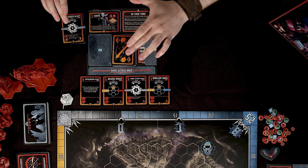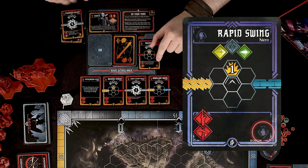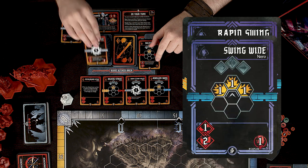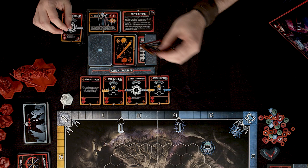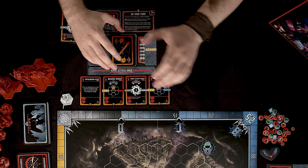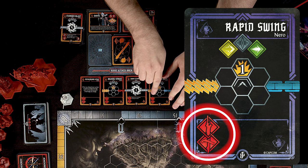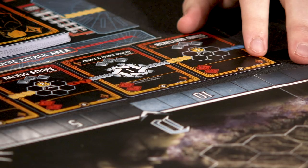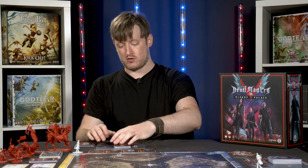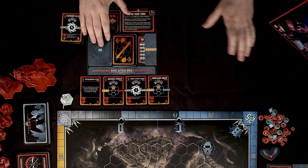The difference between your starting deck and your upgrade deck is that starting deck cards have your Devil Hunter's symbol in the bottom right corner, while upgrade cards show a cost symbol instead. The four basic attack cards — which show the Hunter symbol in the bottom right and a basic attack symbol in the bottom left — are placed face up underneath your Hunter board for the remainder of the game. Leave some space to the right of your Hunter board for placing cards during the game.